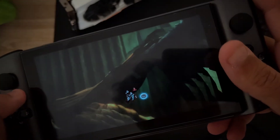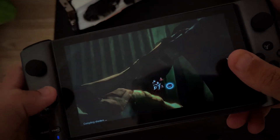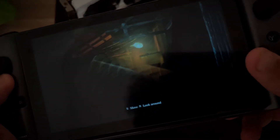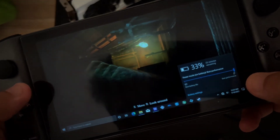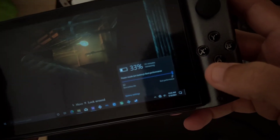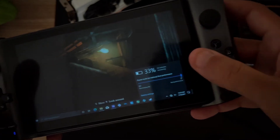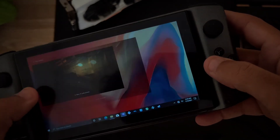Since we have this clipping issue, dropping the TDP power would be useless — we need to fix the main problem first, which is the shadow clipping. Looking at the battery, there's not that much. At this power level you're going to get around maybe an hour and a half to two hours of gameplay.